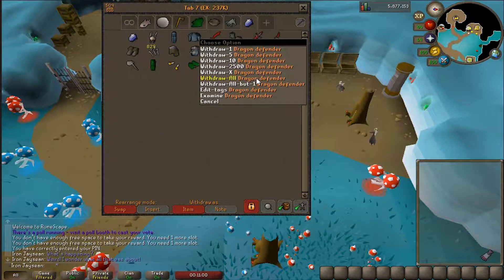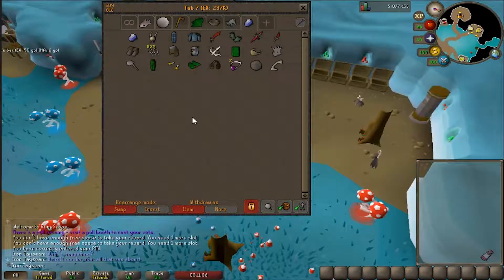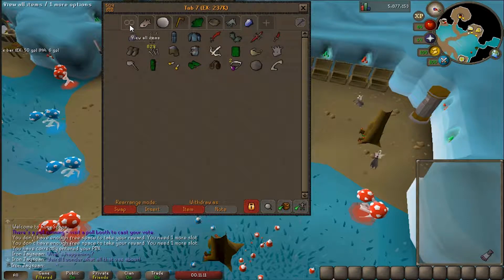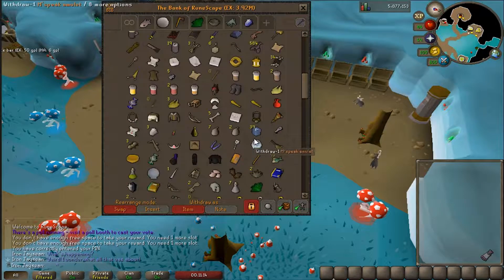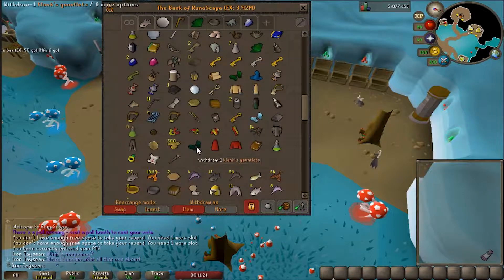The only thing that's changed in this tab is — we got the Dragon Defender now! Unfortunately, it took me from level 60 to 65 Defense in order to get this. I ate 700 lobsters, I probably killed a little bit over 100 cyclops, and I used just about over 2,000 Warrior Guild tokens.